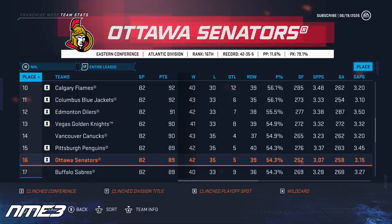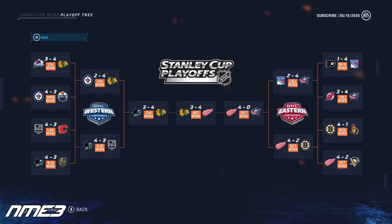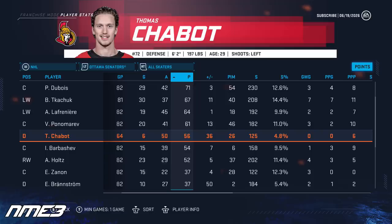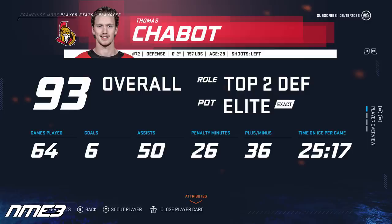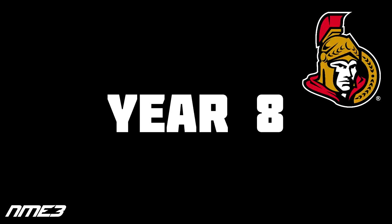The Ottawa Senators finished 16th in the league with 89 points and this time it was enough to get a spot in the Stanley Cup playoffs. They matched up with the Boston Bruins in the first round and fell to them in 5 games. Thomas Chabot struggled with staying healthy again, appearing in just 64 games and scoring 6 goals and 50 assists for 56 points. In the playoffs he was a minus 8. Despite the shortened season and rough playoffs he increases in overall up to a 93.